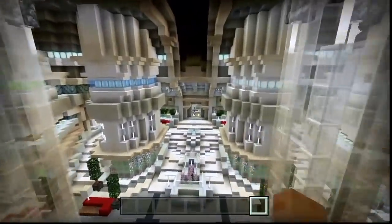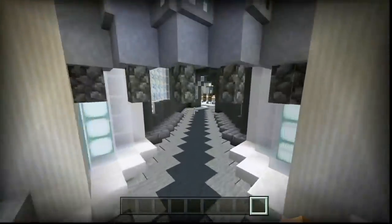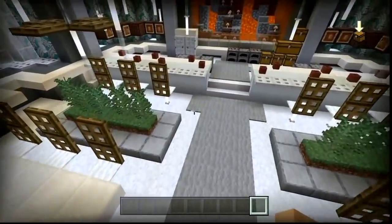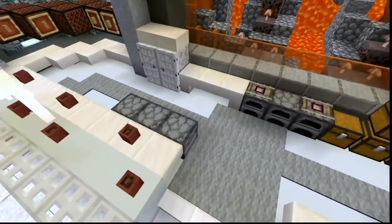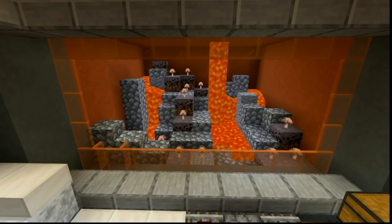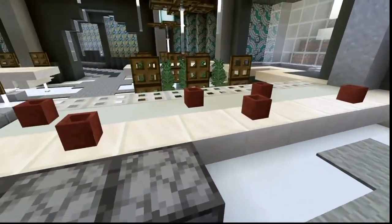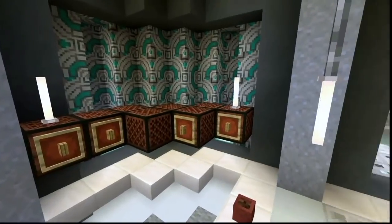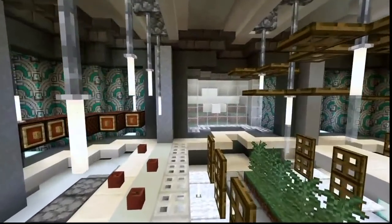Coming to the right is the kitchen area or cafeteria, with two tables and two different barstool areas. Here's the kitchen - a bunch of stoves and ovens all around, a fridge, storage, and a cool heat environment with lava, kind of like cooking everything. Over here we've got shelving, counter space with cups for the bar, more counter space, and storage.